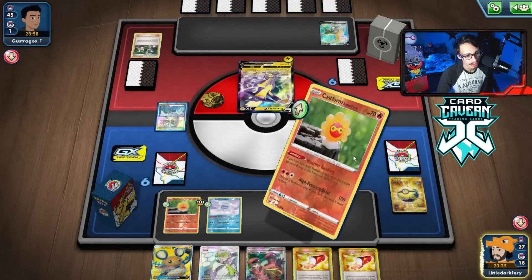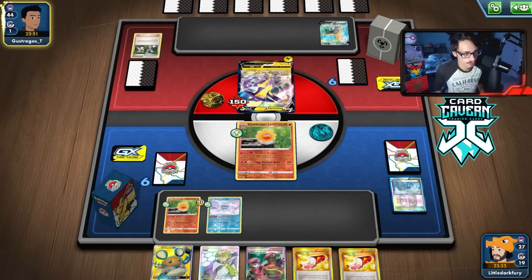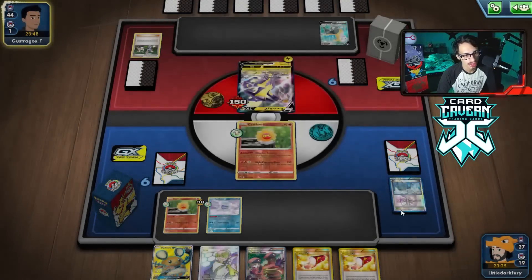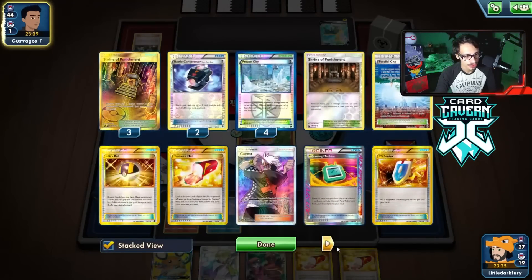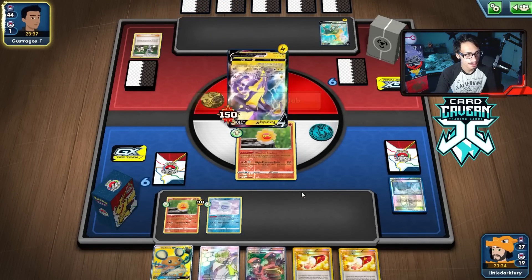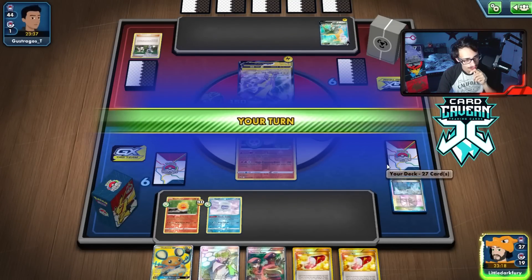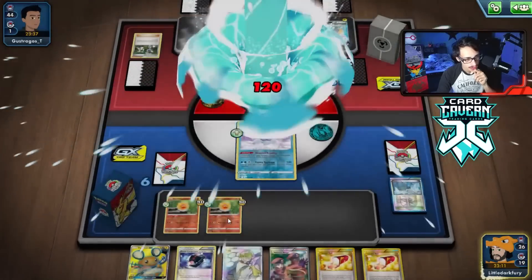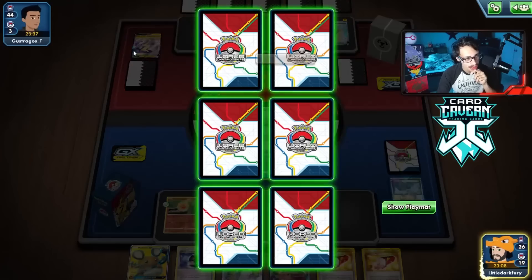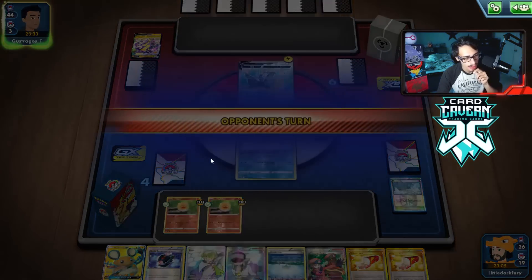We use Snowy Cast Form here - if they get Toxicroak V in play we want to hit as hard as possible to two-shot it. We just go into Snowy Cast Form and knock them out, taking our prizes. We can't one-shot the Bolt Hound so it'll be a two-shot, but the prize trade is really in our favor. There's no stadium in play which is good, and we'll probably just go High Pressure Blast next turn.